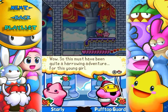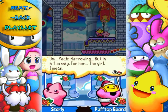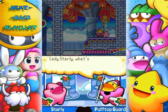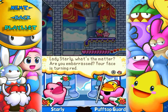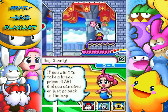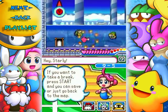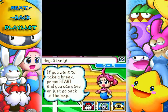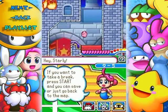A young girl came to visit Puff Top, said her home was being attacked, please help. The young girl and her brother decided to help save Puff Top. I totally learned all kinds of really important stuff on that journey — it was super cool! Must have been quite the harrowing adventure. Harrowing but in a fun way.